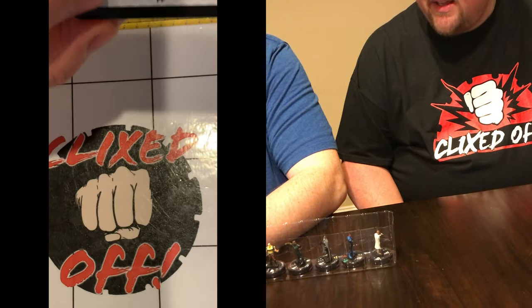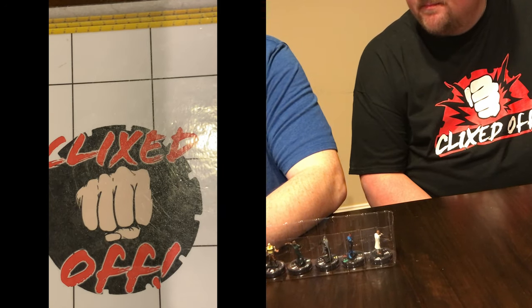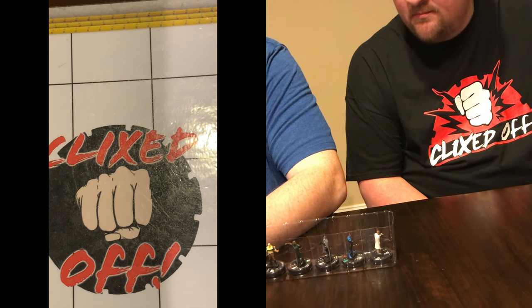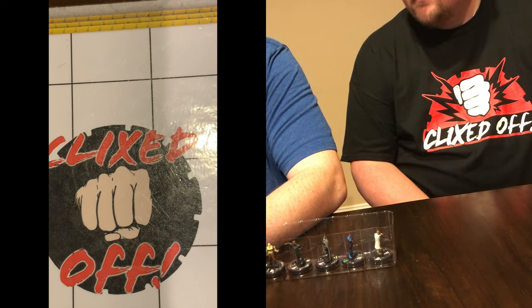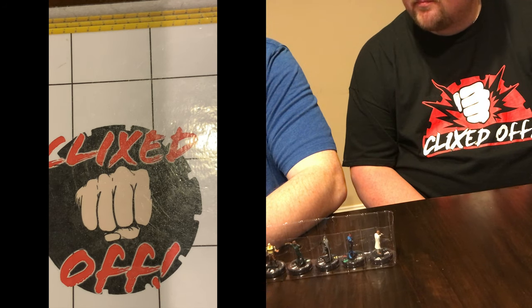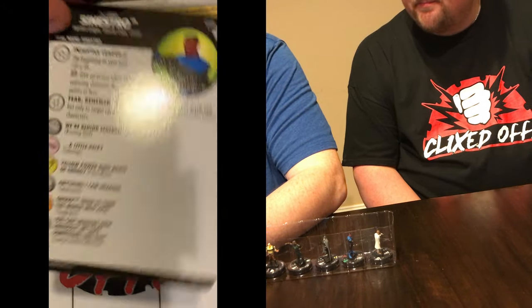He's got Elevated movement. I like this Batman. Sinestro has the Injustice League trait where you can give an action token to an opposing character with 100 points or less, and then the typical Sinestro core trait — it's Perplex but only targeting opposing characters. It doesn't have to be negative though — he can Perplex it up. Toughness, Running Shot, Pulse Wave — that's always good in sealed. Nothing wrong with a little Pulse Wave.